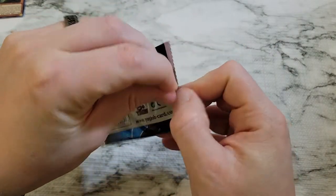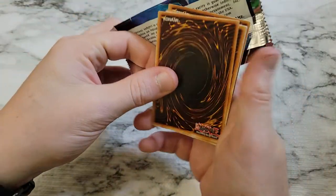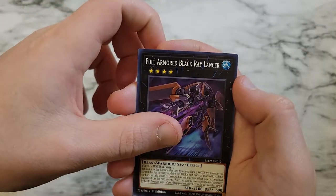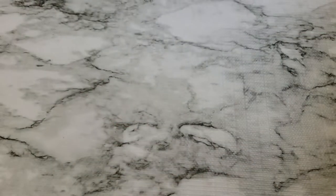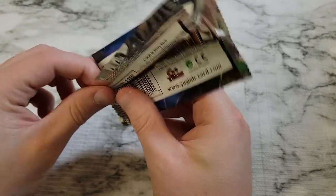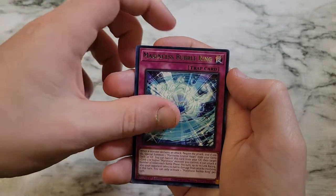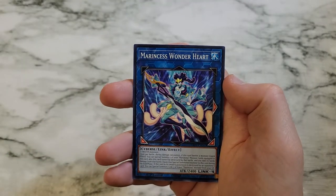Start cracking through these here. Feel that — feel the Ghost Rare. Leviah Dragon Daedalus, Full Armored Black Ray Lancer, Marincess Blue Tang, and Legendary Fisherman. Rank Up Magic the 7th one, Marincess Bubble Ring, Frostosaurus, XYZ Remora, Marincess Wonder Heart.